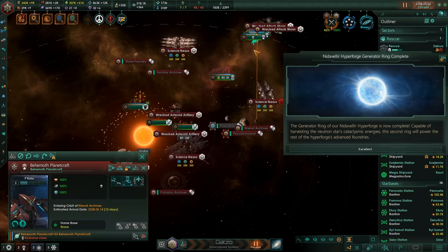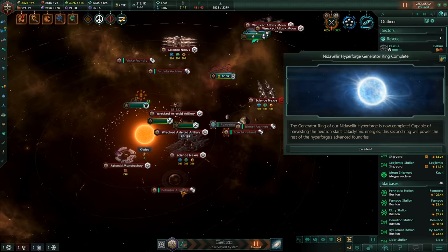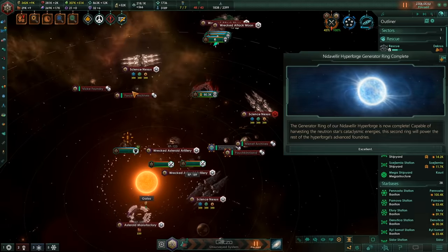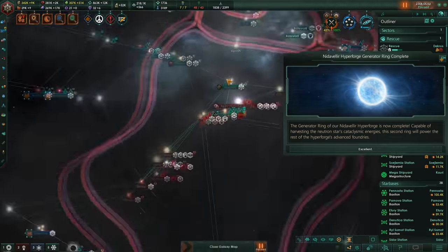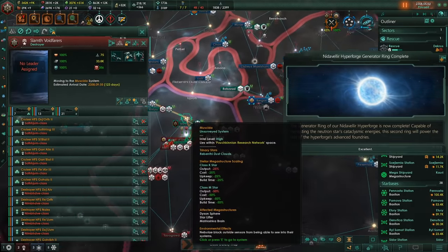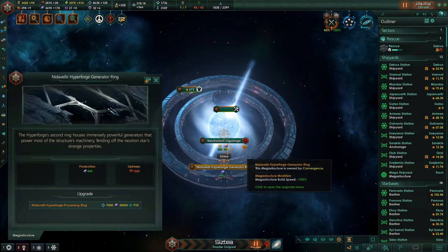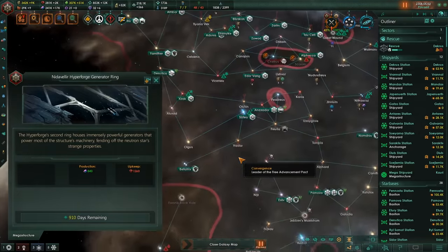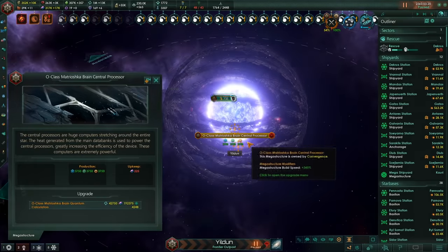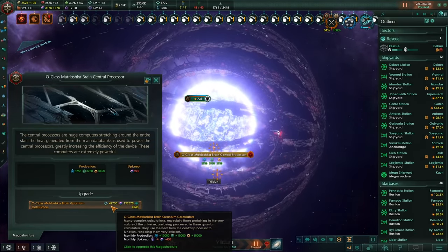Take out one of the worlds at least, so that's good. One, two, three, four, five worlds — all that strength. I am making some more ground forces in the background but it's still going to be a while. The brain central processes are finished — now to build the quantum calculators, bringing it to 10,000 of each research at the cost of four influence per month. Only one left after this then we have the fully operational brain.